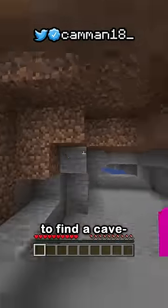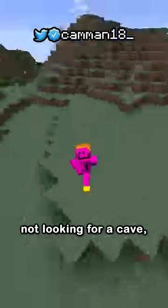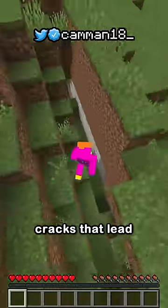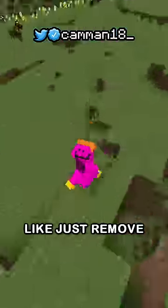Why is it so hard to find a cave? Like, whenever I'm not looking for a cave, it's like, oh, giant pit. But the second I start looking for one, it's just these stupid cracks that lead nowhere. Like, just remove the cracks!